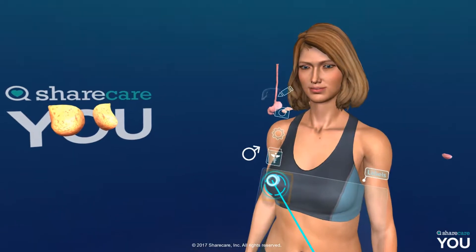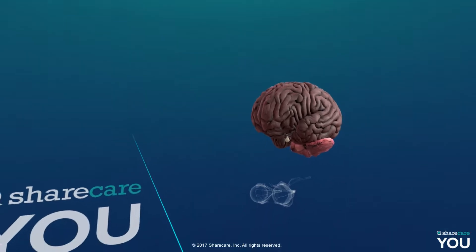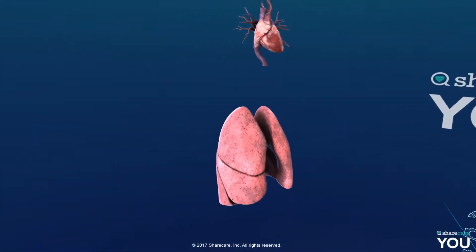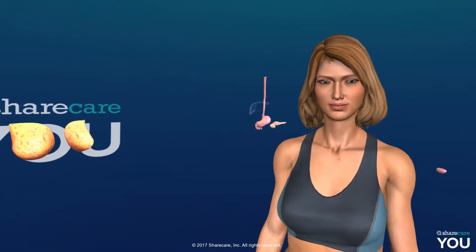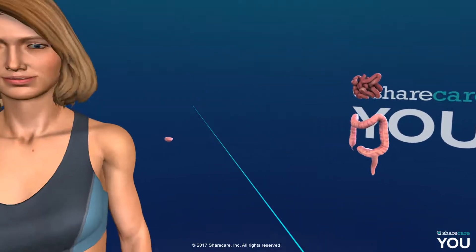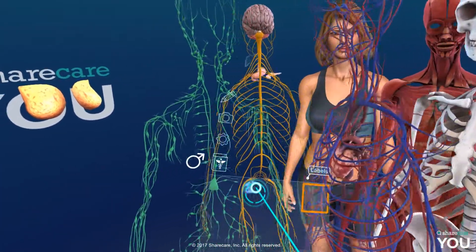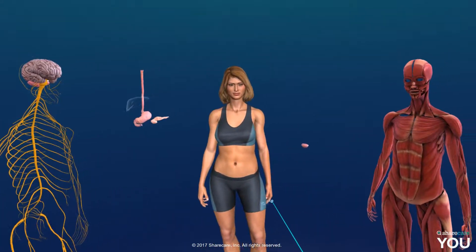If we go out this way — whoa, that is awesome — we have the major organs: lungs, heart, pulmonary. Well, not the full pulmonary. Okay, that's that. It doesn't have the liver there. If we go this way like this, we see everything else as well.